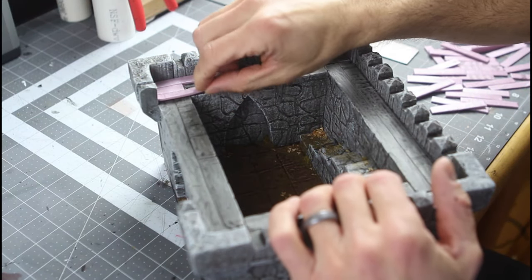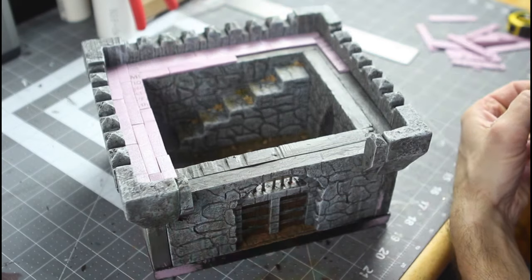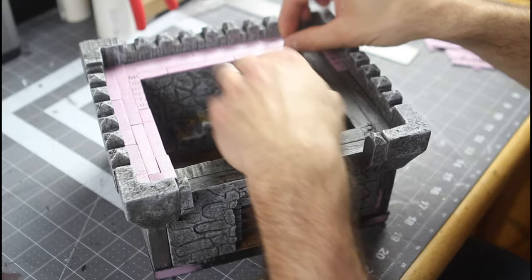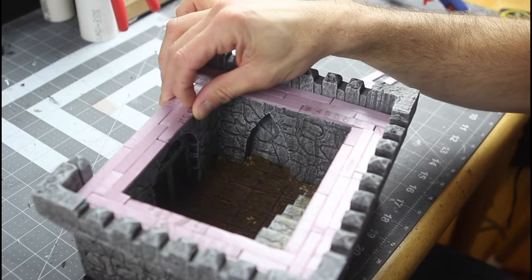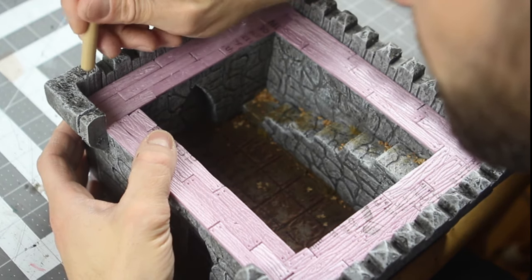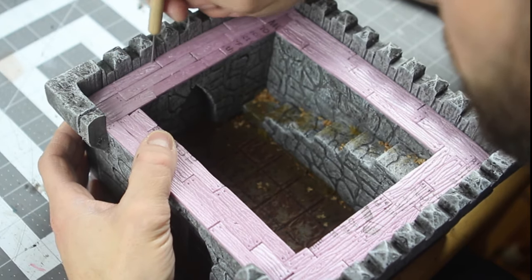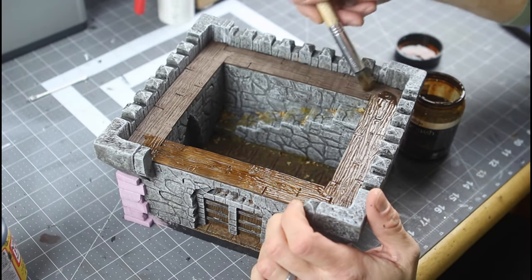Now we can do the wood planking around the perimeter of the parapets up top — these are two to two and a half inch planks. You want to stagger that pattern when you put them in. If you want to make sure you have a one inch grid, you can adjust that by the nail holes, by the grid pattern of the wood, or even by color. Using a wood or clay sculpting tool, I'm putting in some individual grain for each plank and a bunch of nail holes — I like the look of that better than using a wire brush.